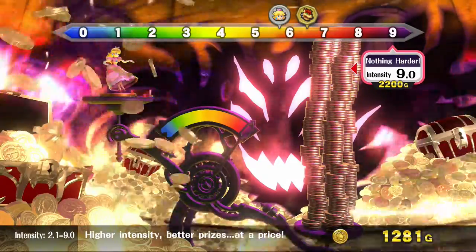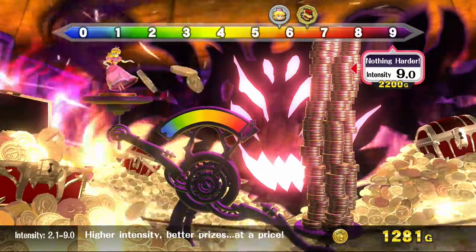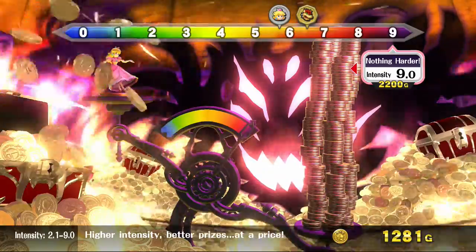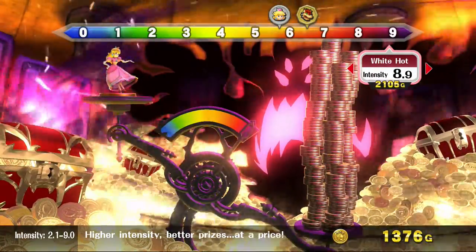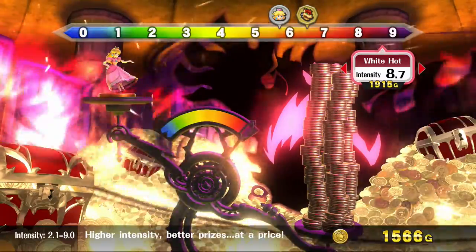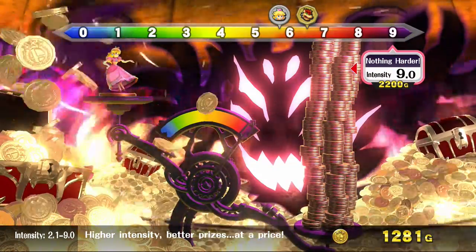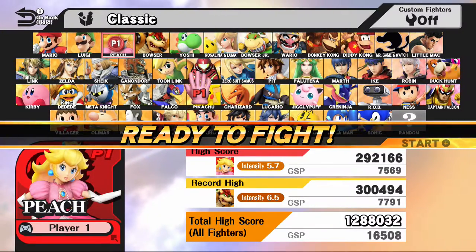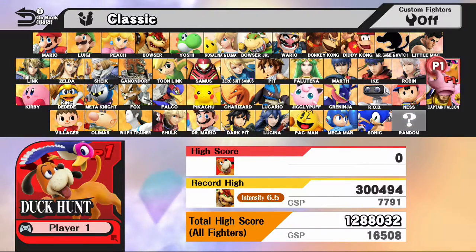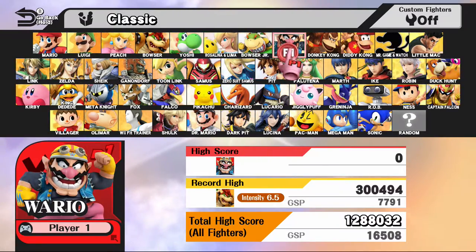Every time you play Level 9 Classic and get to Master Hand, there are more combinations and more transformations - you guys probably saw that on my video yesterday. I think I beat it around level 7.9 or 8. Every time you beat a high difficulty level you get a ton of cash, so you'll be able to keep doing it. Always try Level 9 so you get a ton of cash and can see all your characters on Level 9 - I think it's fun.